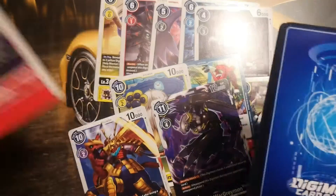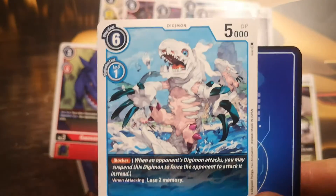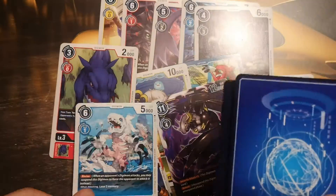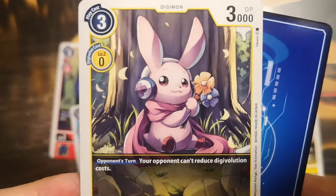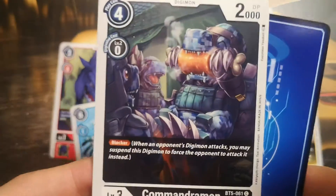First is Gaussmon. Then Coleomon, 5000 DP — a very useful blocker for the blue deck. Black Gaugamon again. You know, in my yellow deck I'm not even using any more blockers except for one: Cutemon, 3000 DP.